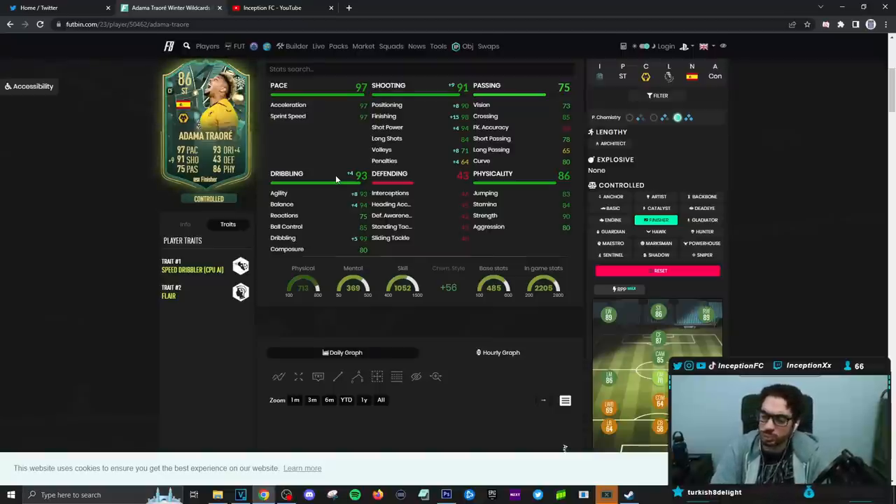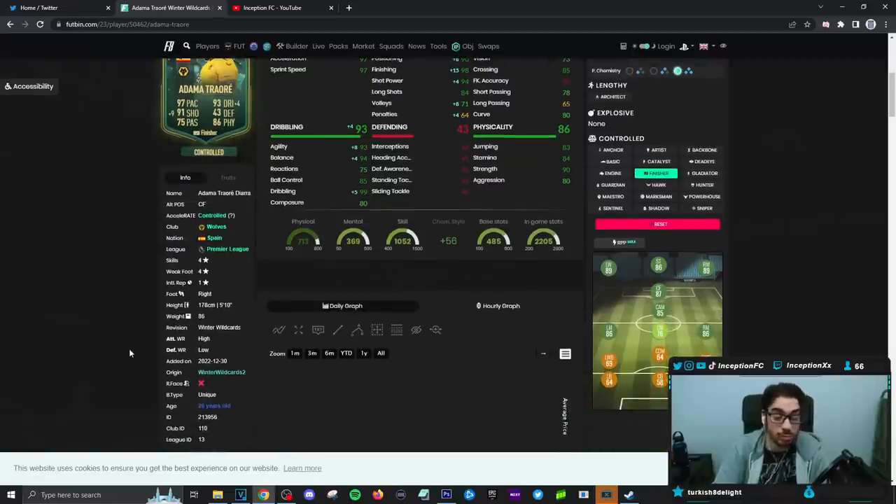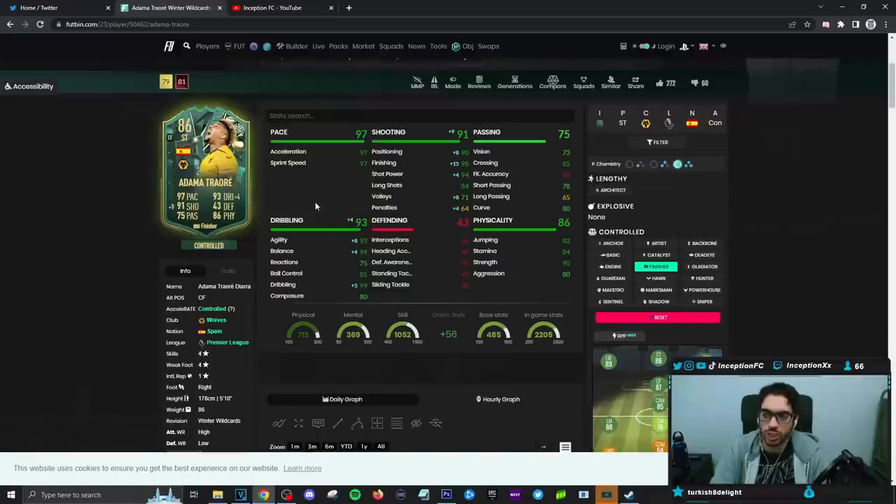Dribbling, we will be experimenting with, obviously, because he is 5'10 with a unique body type. So in this year's game it could work out a little bit differently, but the main dribbling stats are going to be in a good area. Reactions will be low and then ball control also be low, which kind of suggests you may want to use him in a two-striker setup. Passing on the card is not necessarily the greatest, so again two-striker setup could be more ideal.